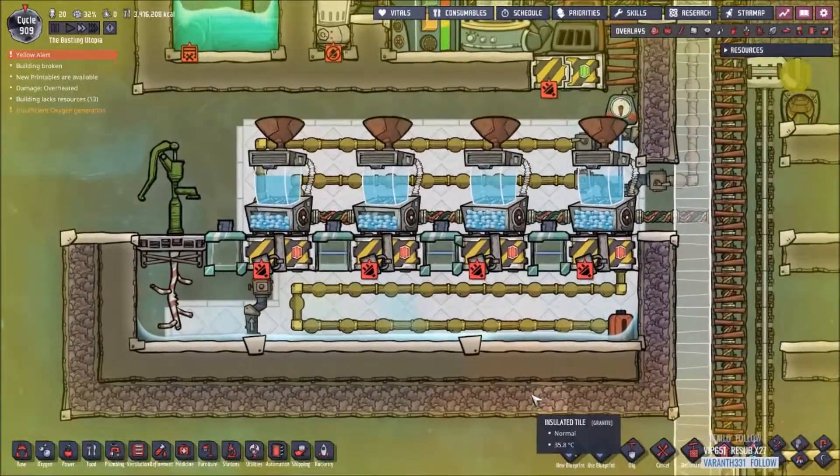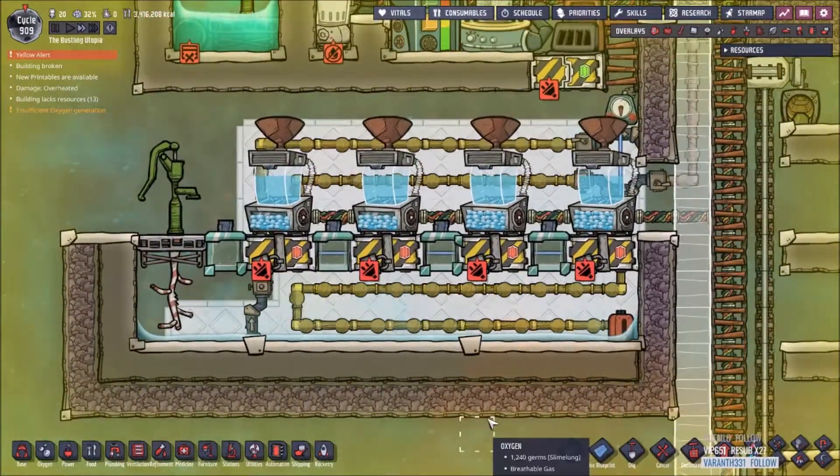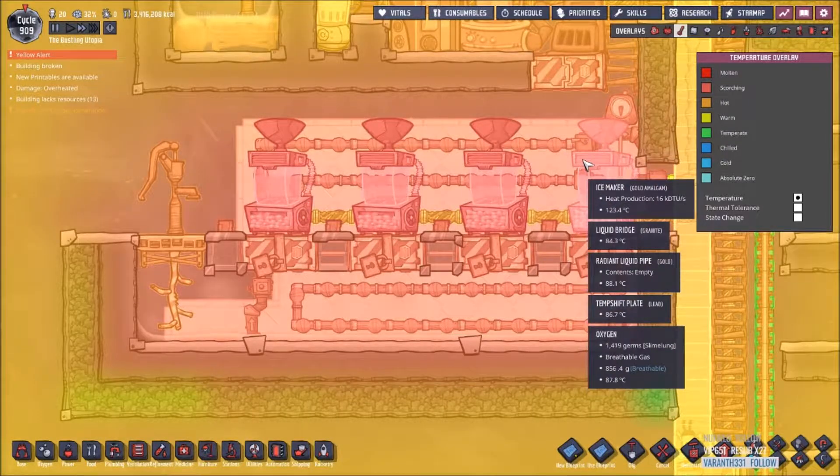The next way that we can use mid-base cooling is with ice machines. Ice machines are a little bit difficult to use, because when ice machines are working, they put out a ridiculous amount of heat. They basically take all the heat out of the water that you are putting into it, and they heat up incredibly fast.